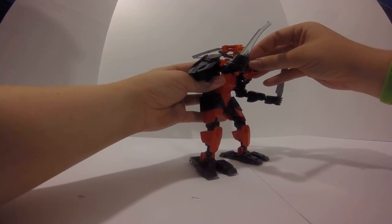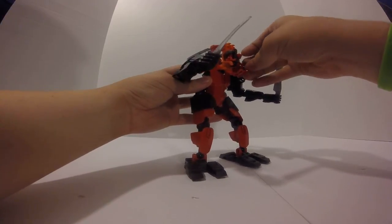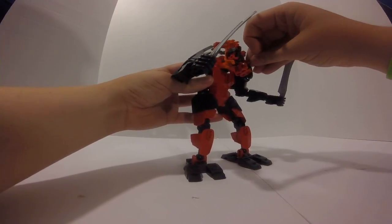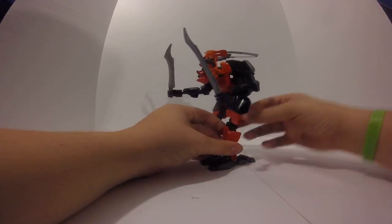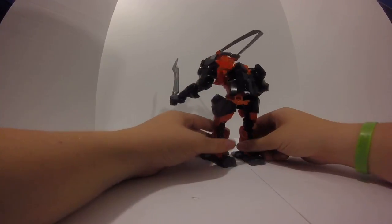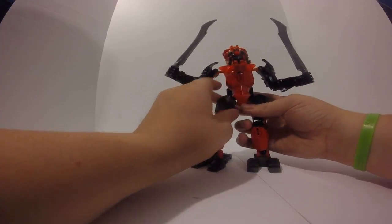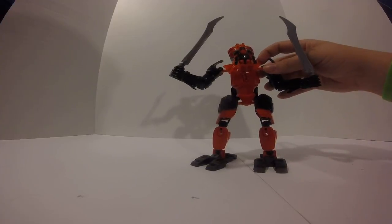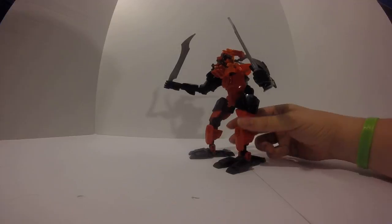My only real disappointment with this one is the fact that I still had to use the Invasion from Below system. But other than that, I think it's pretty well done. His front chestplate is all red for the front of him, and red shoulder pads, black arms, and black hands.